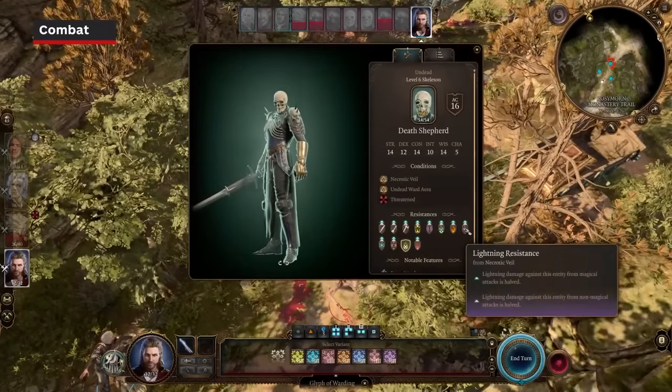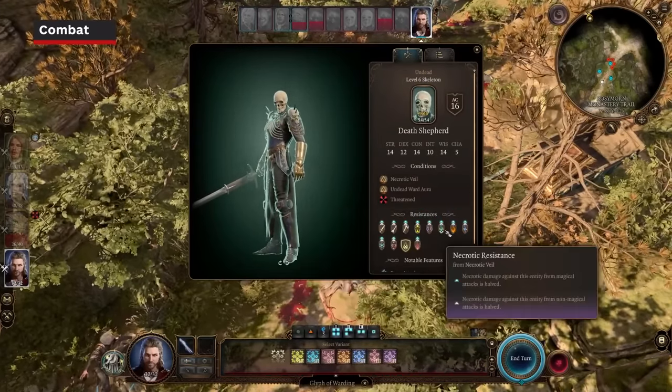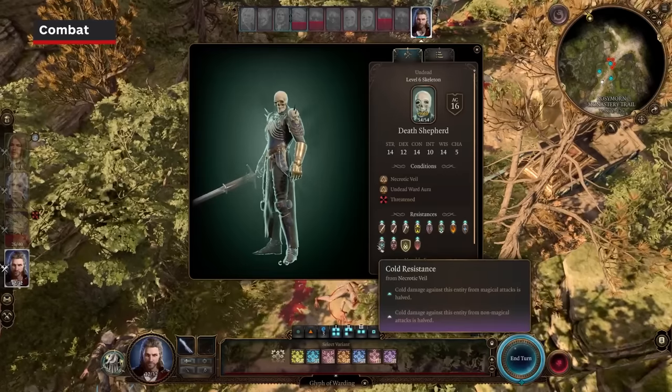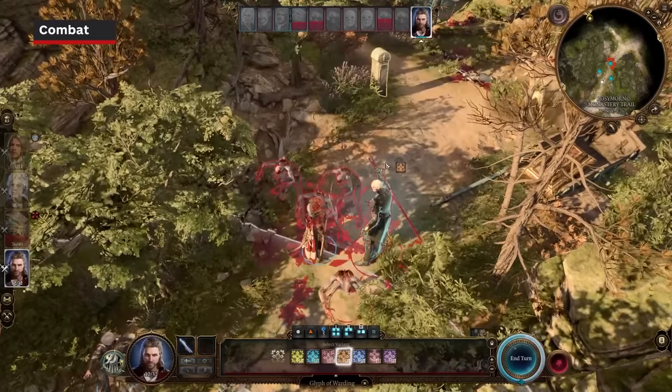Examine your enemies. This will show you vulnerabilities, resistances, abilities, buffs, and otherwise. You can also see specific things about NPCs, like injuries, which can unlock new dialogue options.